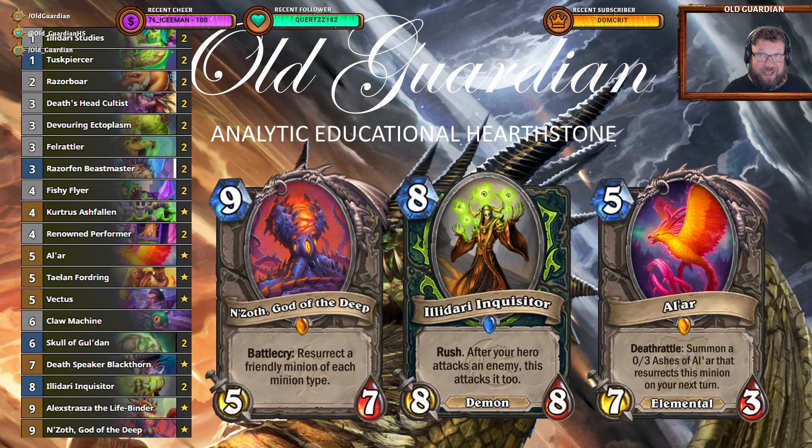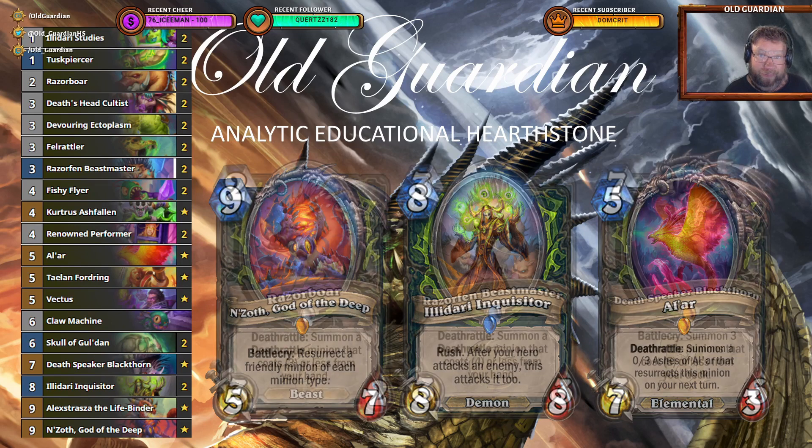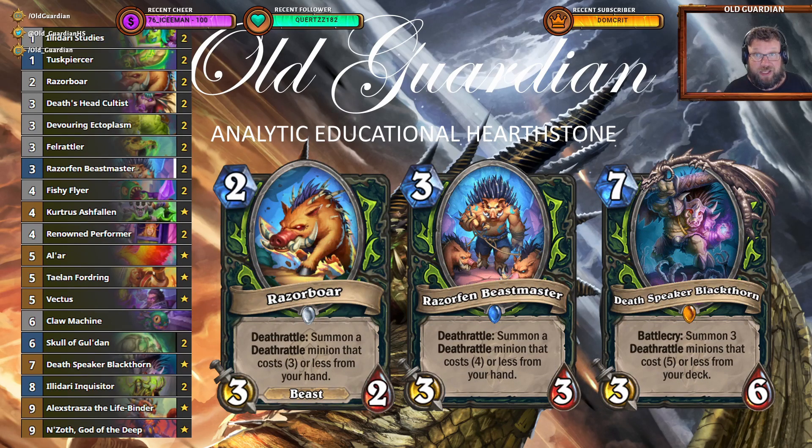I did this sort of build that doesn't have any other demons apart from the Illidar Inquisitor. Whenever you play Nesoth, if you have played an Inquisitor, you're guaranteed to get another Inquisitor from Nesoth. The main power of the deck comes from the Demon Hunter Deathrattle synergy core from Forged in the Barons — Razorboar, Razorven Beastmaster, Deathspeaker Blackthorn — that's just a phenomenal set of cards.